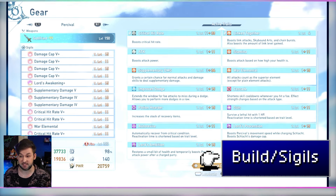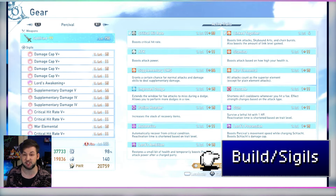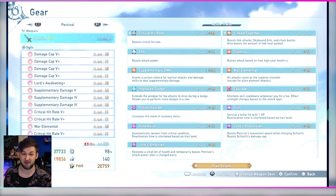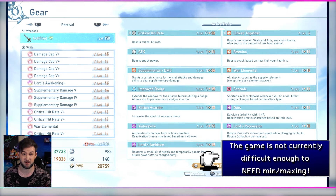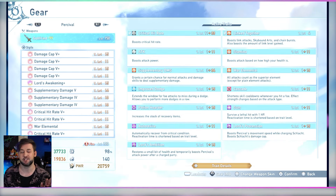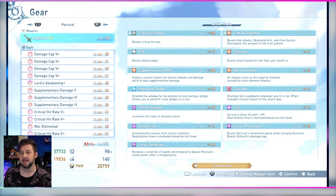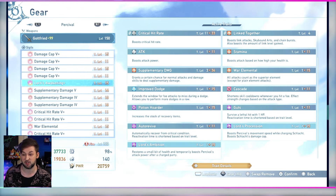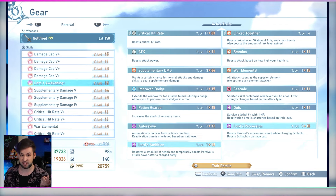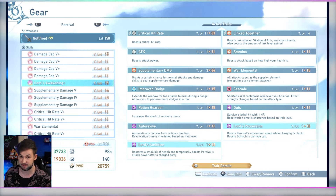In terms of build, I have Percival kitted out pretty much as much as I want. There are changes you could make to sigils through leveling, but the thing to bear in mind is that while min-maxing is nice, it's very rarely necessary. This build has let me farm Proto Bahamut in sub four minutes extensively. When looking at his legendary sigils — sigils with unique capabilities to each character — you have two. Lord's Procession boosts Percival's movement speed while charging Schlacht and its damage cap. You absolutely want this 100%.